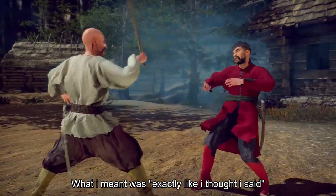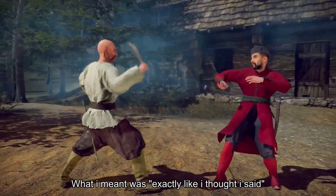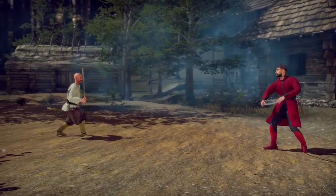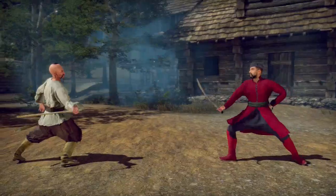Exactly like I said — I see the opponent attack and I close the distance and punish before he can do another one. I don't want him to get that distance on me.